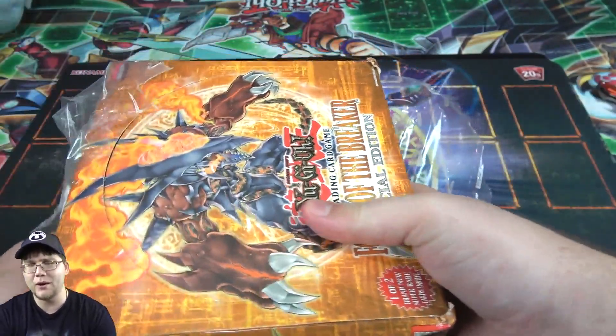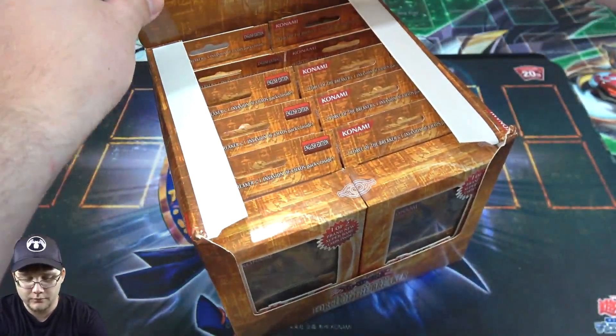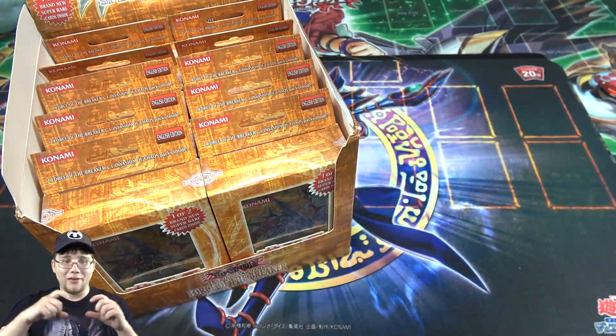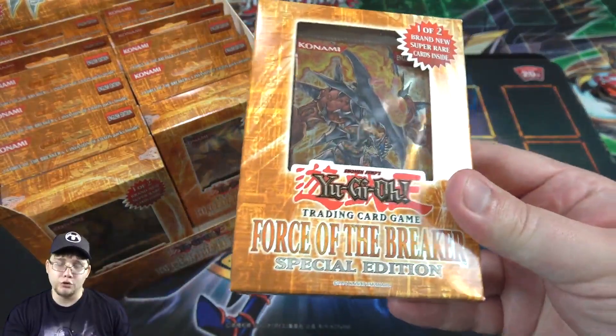Force of the Breaker is probably one of my favorite packs from GX. You get Volcanics from it and a lot of different stuff too — always remember those Volcanics. Oh cool, it's this version of it — it actually has the boxes, because there are some flat ones where you have to peel them off and it's a pain to open. This one is a printing where they're in the special edition boxes, which we're used to — we see these all the time now.